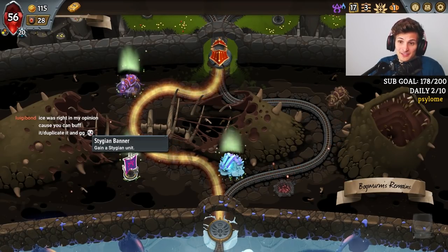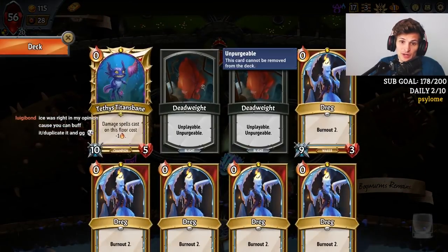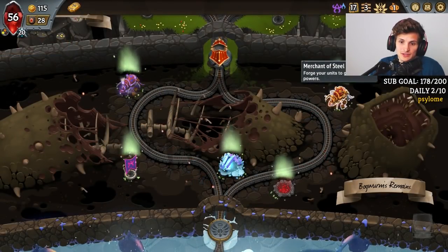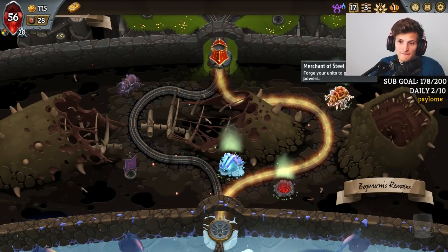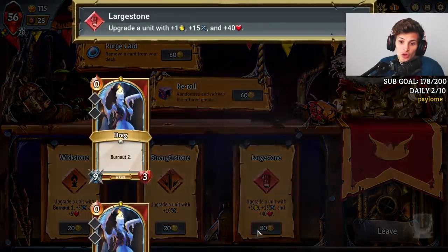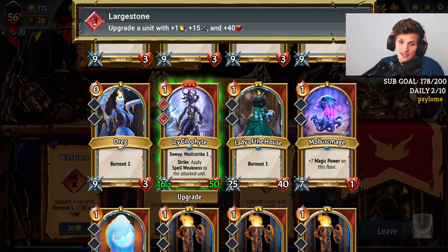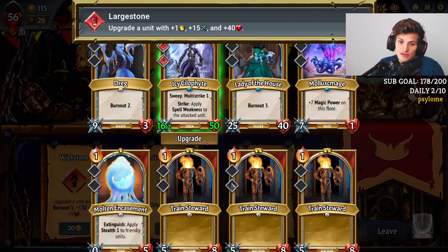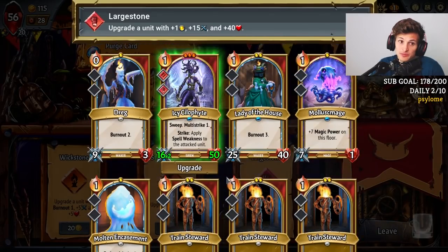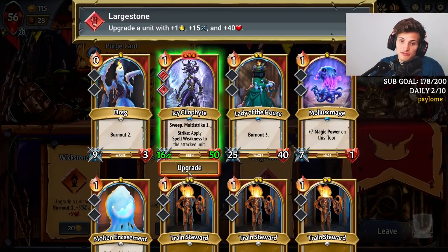We could also look for another tank — the Icy tank right here. And we also want to upgrade some spells. I'm going to try to find some attack for my... Whoa, we got a Large Stone. That's pretty good — now that does 16 times 2. And I can give a little more help to Lady of the House with Wickstone.